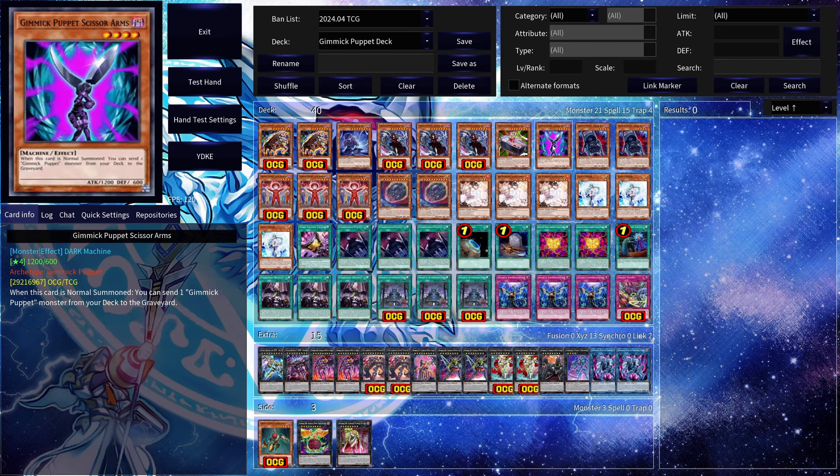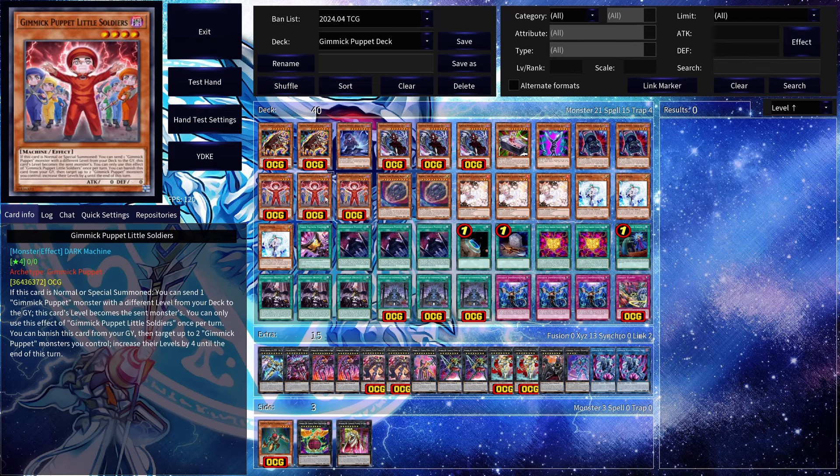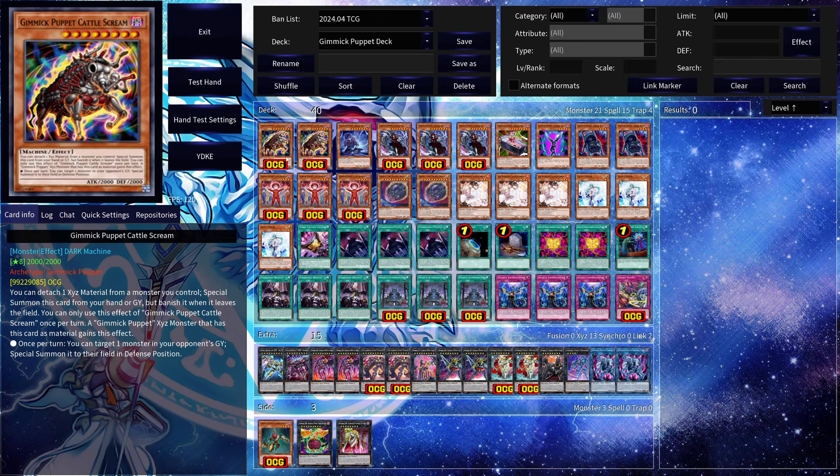One copy of Gimmick Puppet Scissor Arms — when this card is normal summoned you can send one Gimmick Puppet monster from your deck to the grave, another way to pitch. Then we have two copies of Gimmick Puppet Terror Baby. When this card is normal summoned you can target one Gimmick Puppet monster in your grave and special summon it in defense position. You can also banish this card from your grave so your opponent cannot activate cards or effects in response to Gimmick Puppet monster effect activations this turn — a very powerful effect that protects your board.